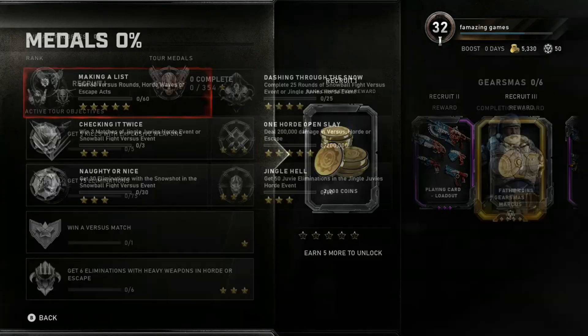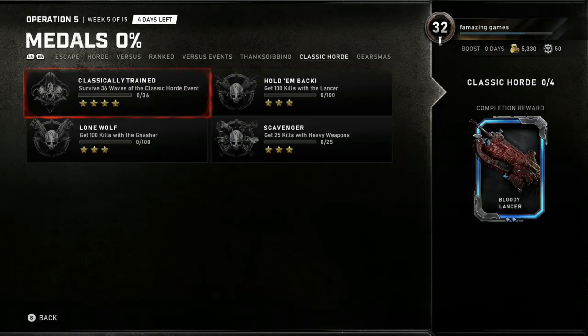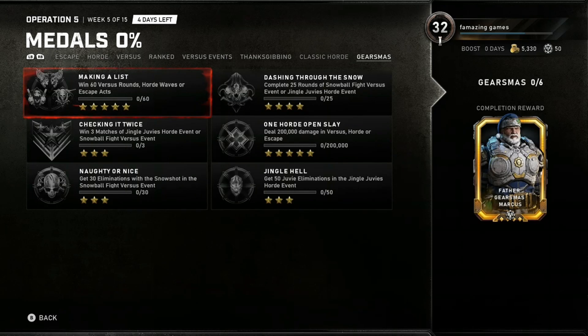Let's check out the Tour of Duty. We got the Father Gearsmas Marcus skin. The first challenge is 'Making a List' — win 60 versus rounds, horde waves, or escape acts. The second is 'Dashing Through the Snow' — complete 25 rounds of Snowball Fight versus event or Jingle Juvie's horde event. The third is 'Checking it Twice' — win three matches of Jingle Juvie's horde event or Snowball Fight versus event.